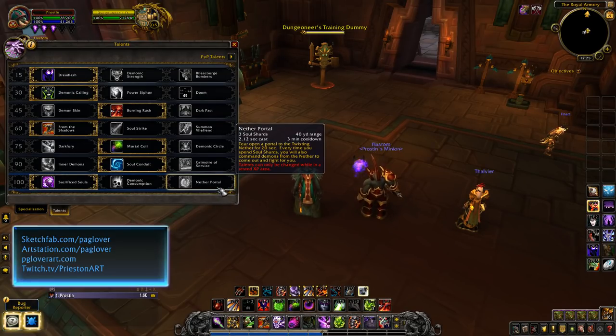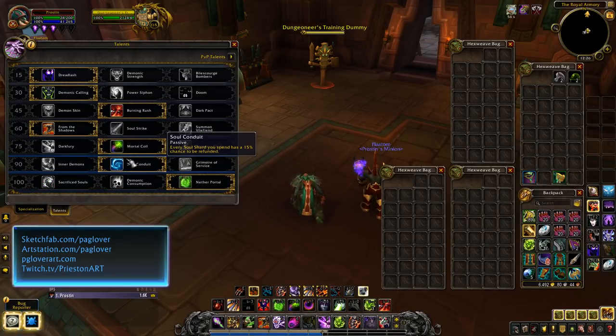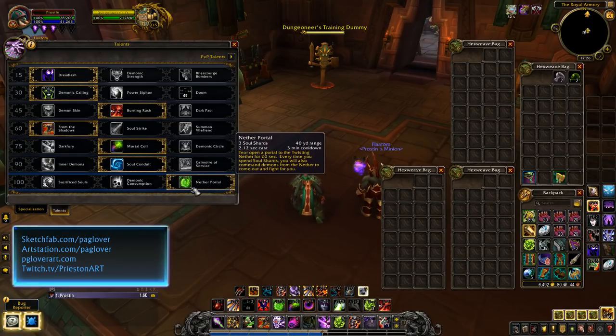The other option is Nether Portal. It's really hard to set up — this is going to be your talent on a raid fight with not much movement where you have a Lust on pull and want to set up crazy on-pull damage. It requires three Soul Shards, about a two-second cast time, three-minute cooldown. It tears up a portal to the Twisting Nether, and every time you spend Soul Shards, demons from the Nether come out and fight for you. We're going to build for Nether Portal just to see how it works — we're still going to use Soul Conduit because it's every time we spend Soul Shards.